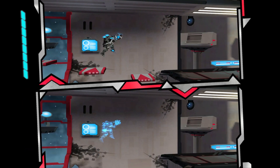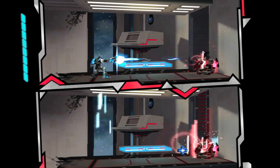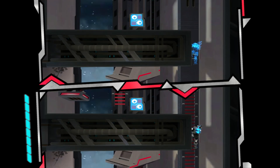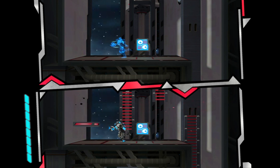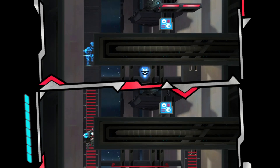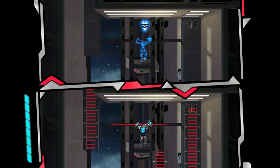Most stages start off a little easier. That one enemy in the back is interesting — it looks like it has a shield. If you start shooting it, it brings the shield up so you can't damage it anymore. You have to switch to the other soul to hit the alternate universe version. Some really interesting mechanics, though it's taken me a while to wrap my head around it.